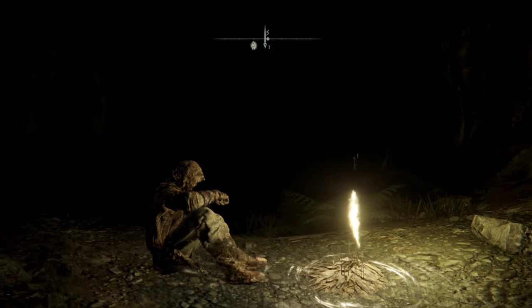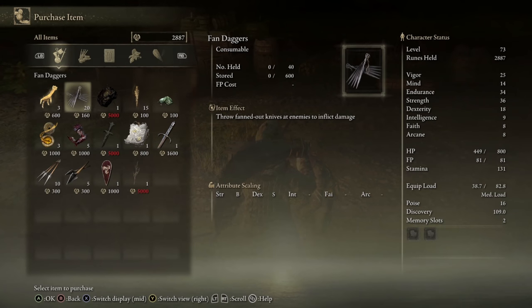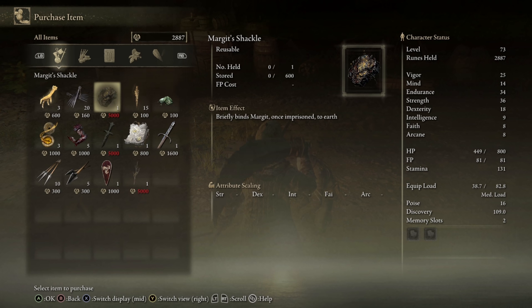You can just come over here and return to the entrance. Once you've rested and come back, speak to Patches and go ahead and open his store. He'll actually sell you some other weapons, like the parrying dagger for 1,600 runes, the horse crest wooden shield for 1,000 runes, and also Margaret's shackle — a unique item that imprisons Margaret once you use it, making that boss fight very easy.